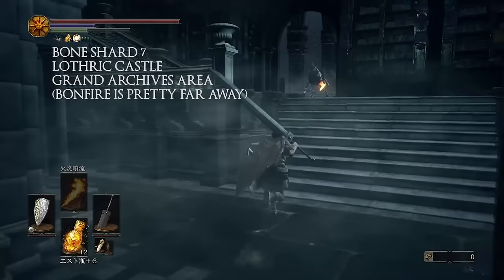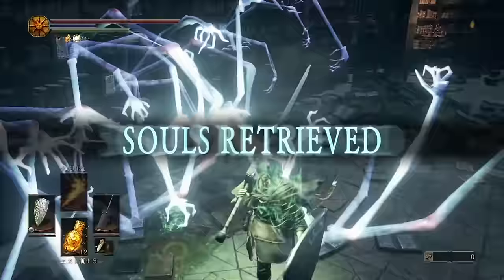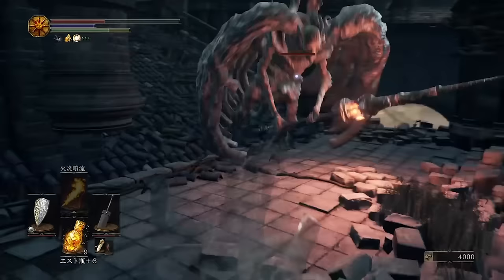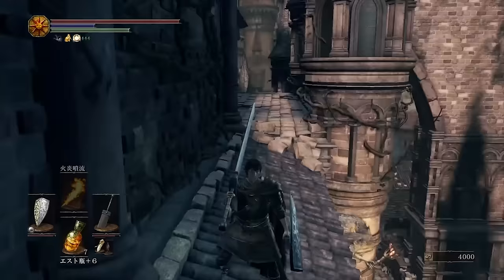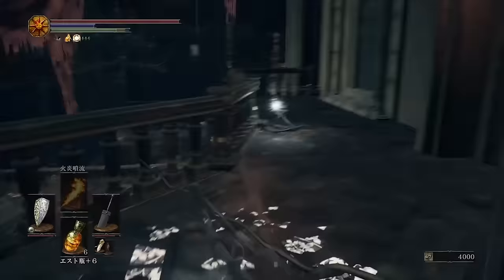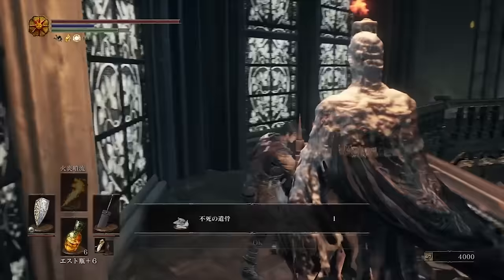Number seven is again Lothric Castle, however this one's going to be in the library — the Grand Archives is the area name. This one you should find fairly easily as you're progressing through it. My best explanation is you're going to pass all the gargoyles on the roofs, and once you go through the broken window and near a ladder shortcut, this shard is just going to be right there on the desk. You should see it and pick it up normally, but if this is your final one and you haven't gotten it, that is the location.